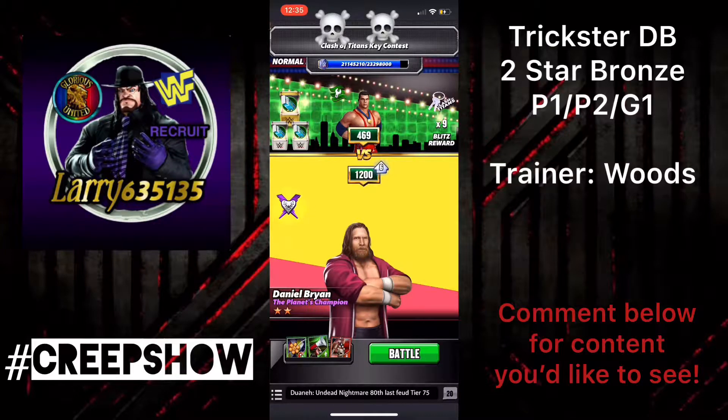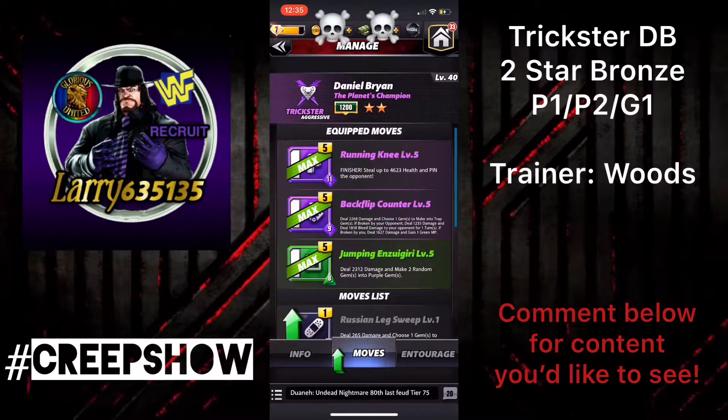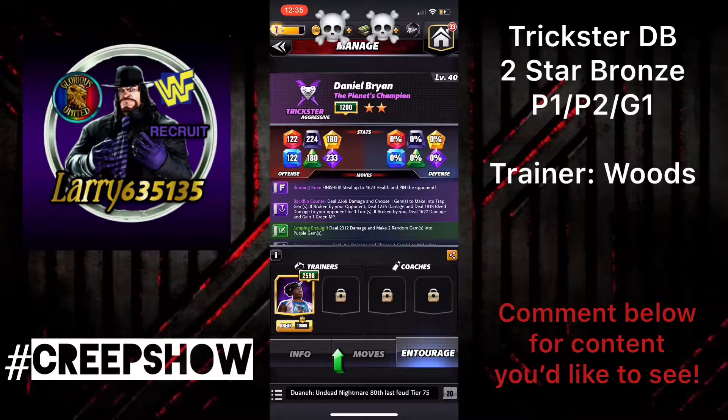What's going on guys? I'm going to be checking out Daniel Bryan, two-star bronze, running purple with Xavier Woods as the trainer.